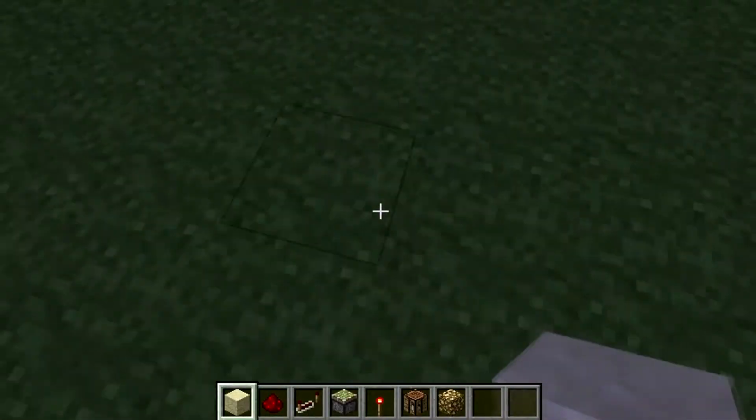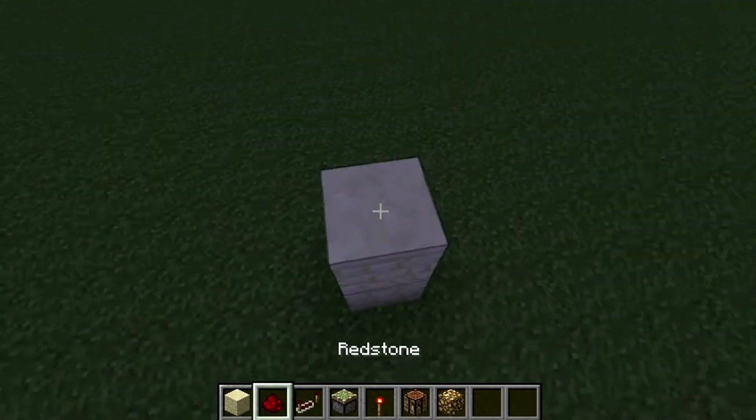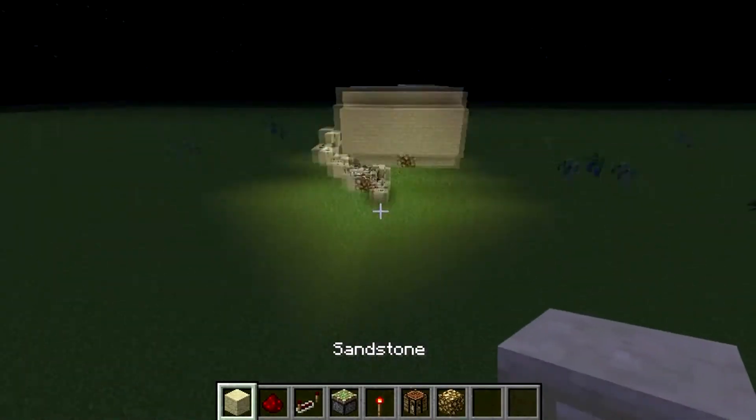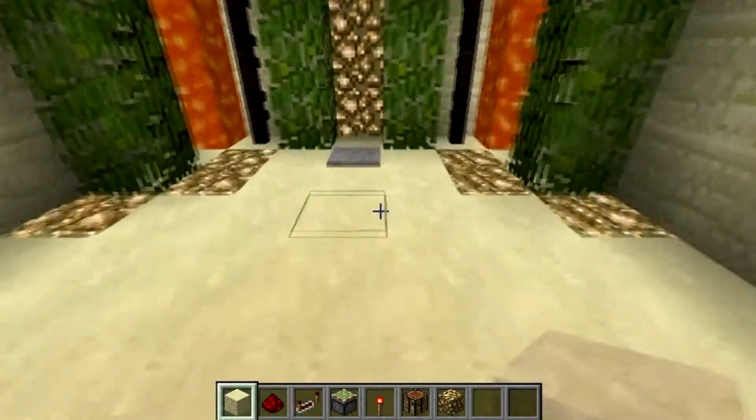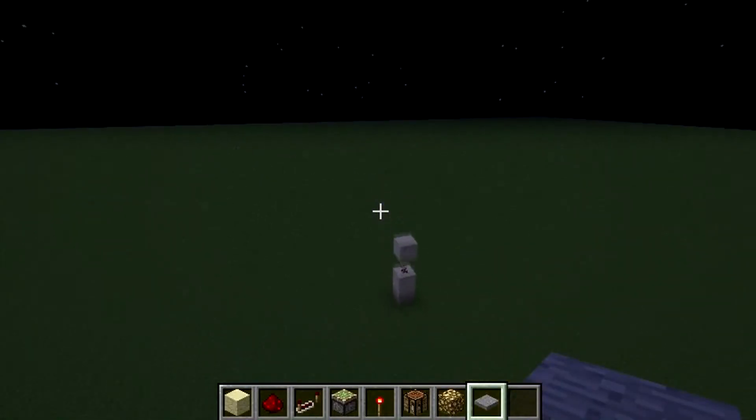What you gotta do: you gotta place two up and then put a redstone, then a block, and then a piston — like I did last time. But the trick is, while I go get the pressure plate, you gotta put it one over.